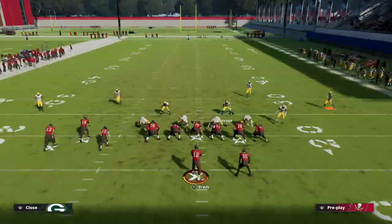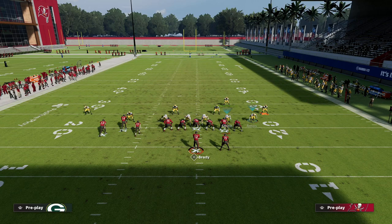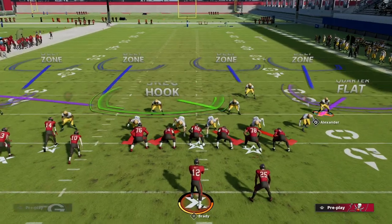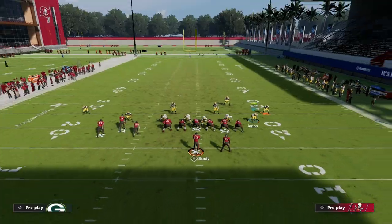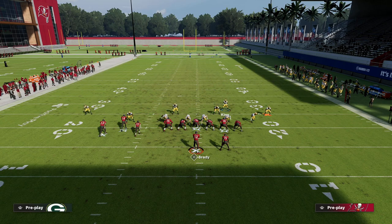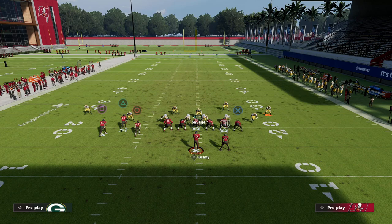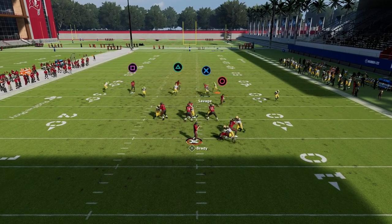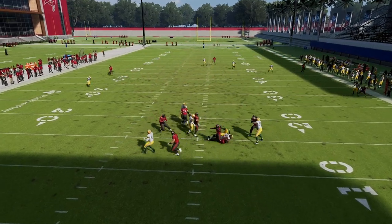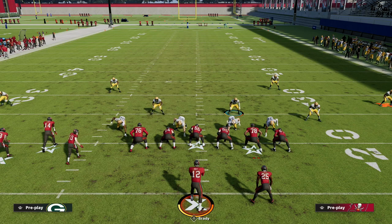With Cover 4 Palms, if you want to send some pressure: this guy is going to guard the tight end across the field, so you can blitz this guy off the edge, drop the other guy down, and your responsibility becomes the deep crossing routes from right to left. You can send some pressure and still keep your coverage integrity. You'll see the tight end still gets guarded — you just have to get back over and help on the crosser. This is a great way to defend one of the best concepts in Madden 22.